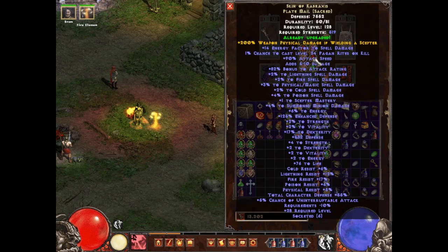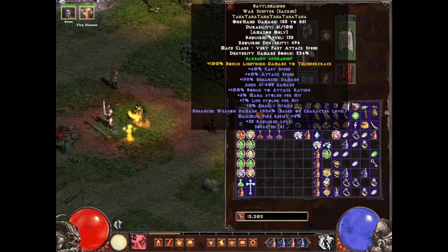The armor gives us 2% weapon physical damage while wielding a scepter, which we are, along with pretty high character defense. I added six attack speed jewels for 9% attack speed, plus a bunch of other bonuses from the jewels, and 5% physical resist on the armor. There's some variation in how high total character defense can go — up to around 100 — but this is what I found and I'm using it.